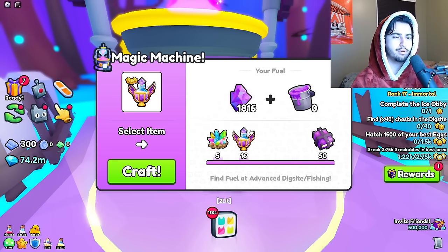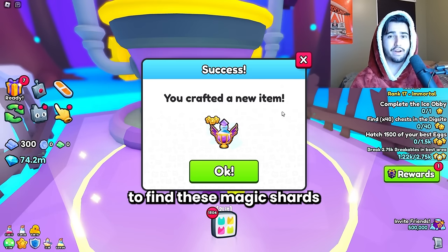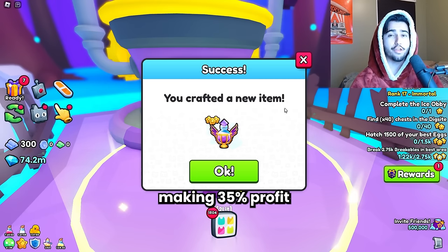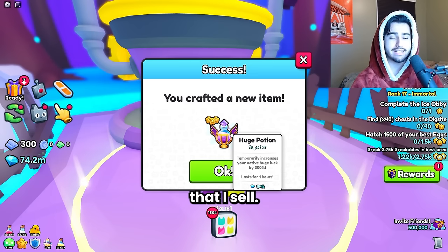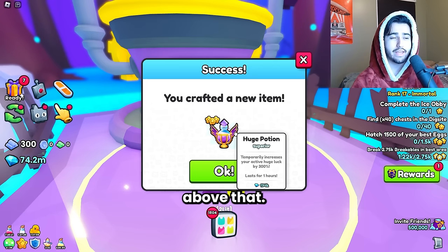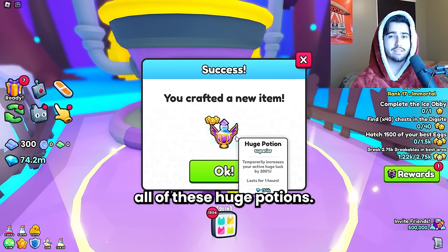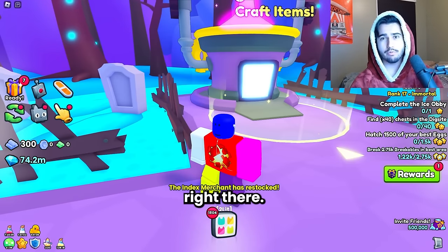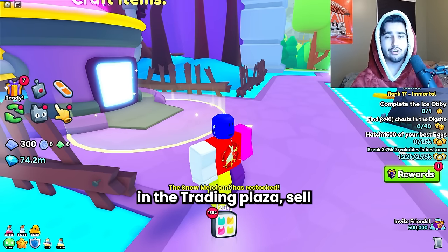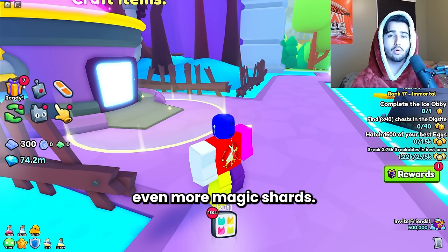Once you buy a whole bunch of shards, you just come here and craft a huge potion. Because I was lucky enough to find these magic shards for only 9,000 each, I'm basically making a 35% profit on each of these huge potions that I sell. It's okay if you find them for 10,000 or even a little bit above that, but I wouldn't go too much higher because it does take a while to sell all these huge potions. You can make instantly 35% profit and then go back to the trading plaza, sell all your huge potions, and repeat the process.